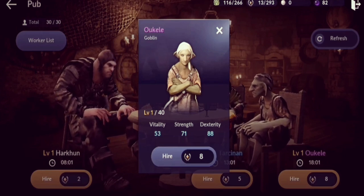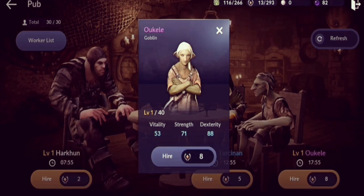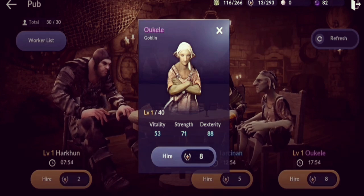Workers have three different stats: vitality, strength, and dexterity. Vitality is centered around gathering — when you send workers to gather materials for foraging, logging, or mining. Higher vitality means faster gathering time and less food consumption. For strength, the higher it is, the faster your worker can build a structure. You don't need many high-strength workers — just one dedicated worker to reduce building time.